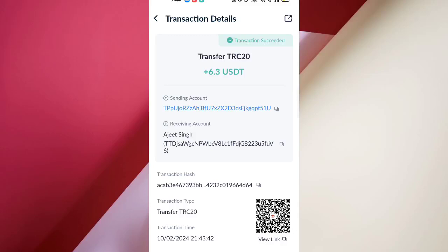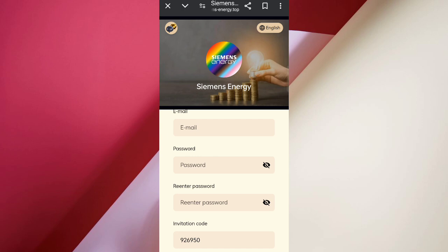You can see on the screen 6.32 USDT successfully received in my wallet. This type of capital commissions, guys. In this video I will discuss about a new USDT mining site where you can mine free USDT by cloud mining. First of all, click on the website and you will see the main interface.